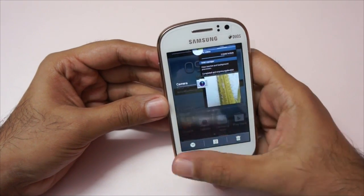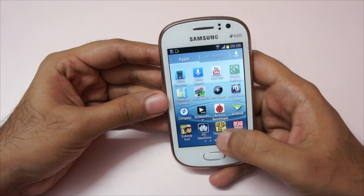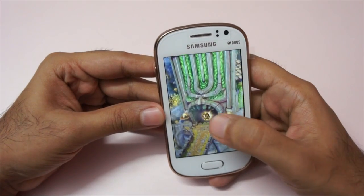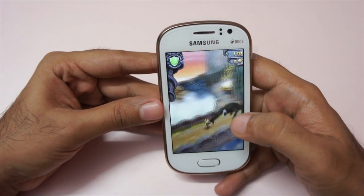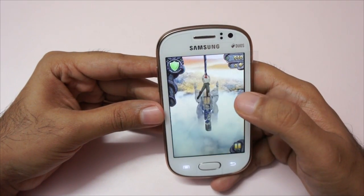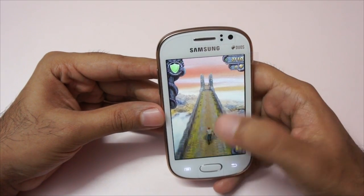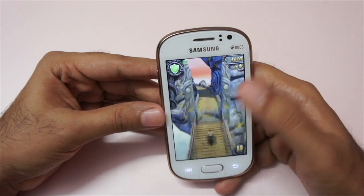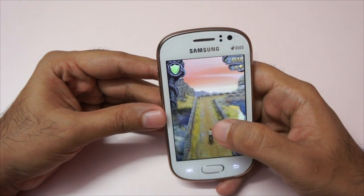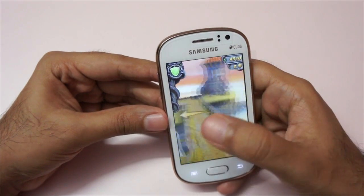Let's remove all these applications and now try another game — Temple Run 2. The touch response is actually very good on this phone and it has 5 multi-touch points. As you can see, it can run Temple Run 2 also without any issues; it's actually very smooth.